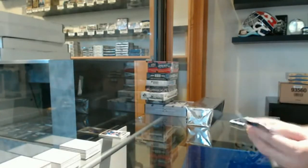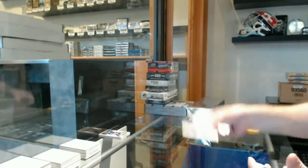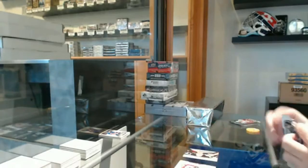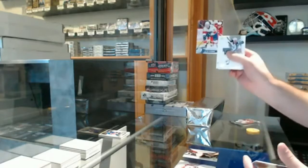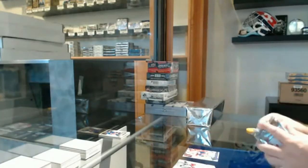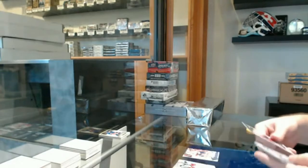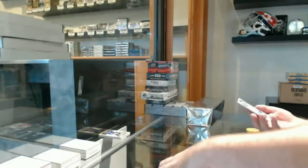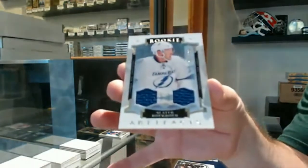Let's do the packs here, see if we get anything funky. We've got a moment of Svechnikov for the Carolina Hurricanes, an update of Colton Scevior for the Panthers, and a dual jersey rookie numbered to 3.99 for the Tampa Bay Lightning — Slater Koekkoek.